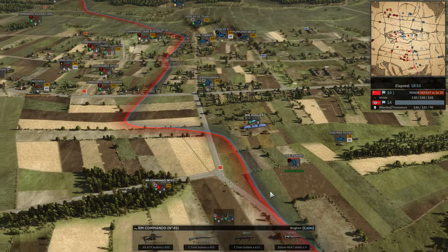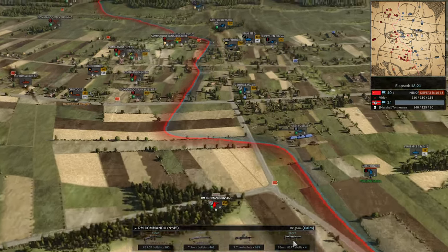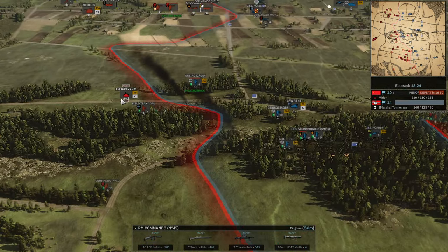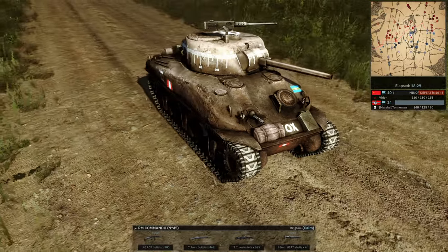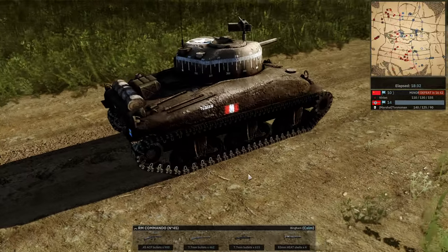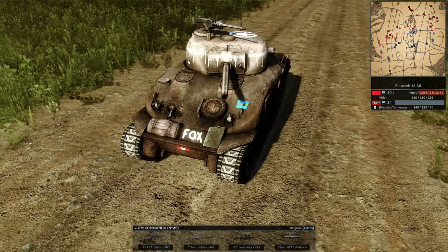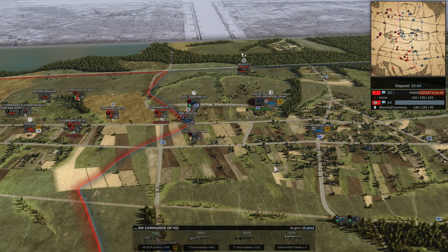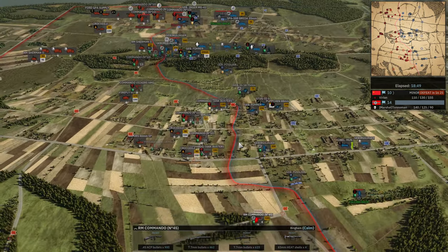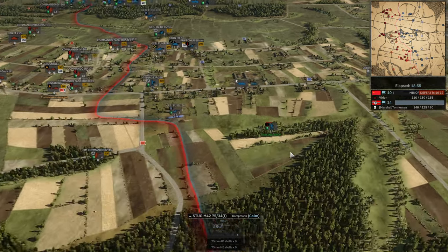Both flags here being captured. The Stug could go here but it's dangerous — you don't know what's over there and these guys have bazookas. There's a Sherman, and another one coming in — they're 2-star, pretty good looking, with good availability. Are they Polish? It would look like it, from the flag. Ammo coming in for the Stug M42 — this guy is a champ. He gets shot but is not even damaged.